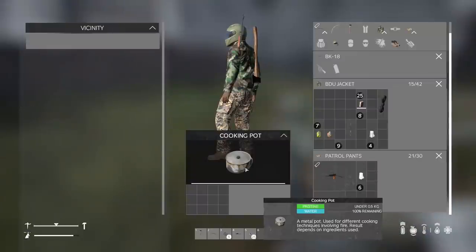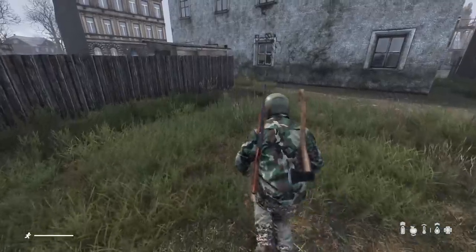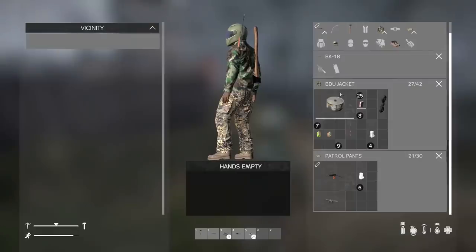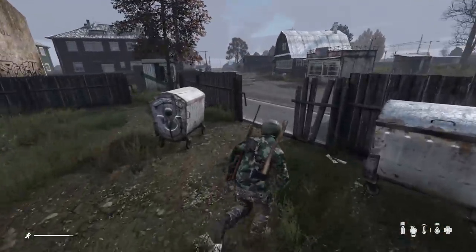This thing is going to weigh a lot more now — actually it doesn't weigh that much, so never mind. Definitely have a pot like that in your backpack, or a water bottle at least. One of these is really important to have with you at all times.